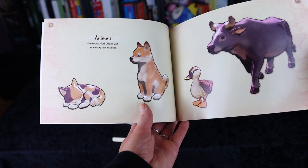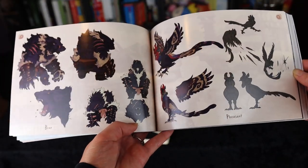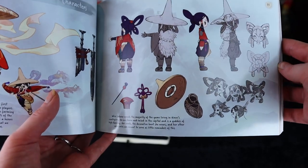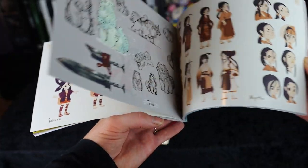Animals, demons, the enemies in the game, and of course all the characters in the game. Here we have some concept art and sketches of the characters, and here we have Sakuna, the main character that you control in this game, and her sidekick Tama. This is a really decent art book — it feels high quality.